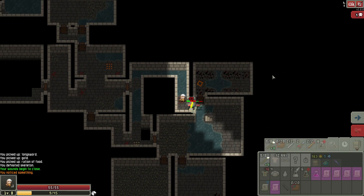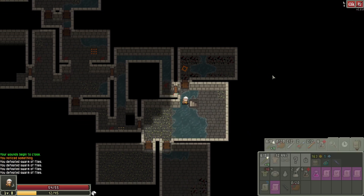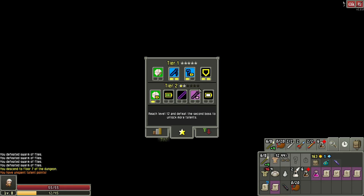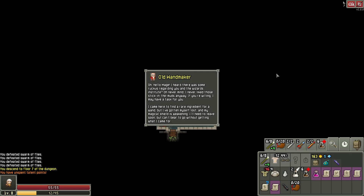You might have a potion for me. What do you got? That's not a potion. That's also not a potion. No potions for me. We tried. I want to spend talent points — I should probably do something with that. Shield battery is not a horrible thought. I just need to remember to point it at myself whenever I use a wand.